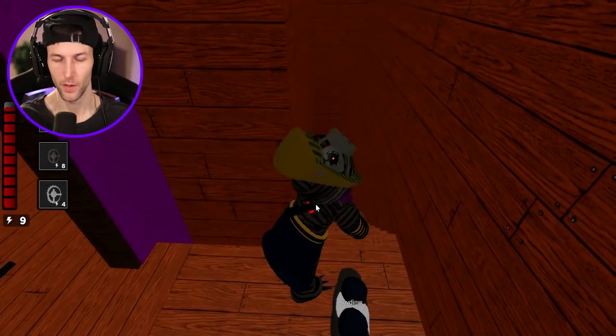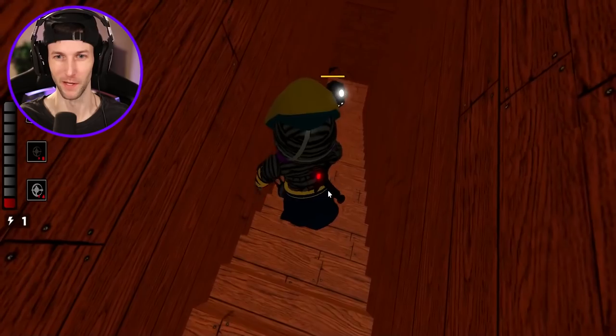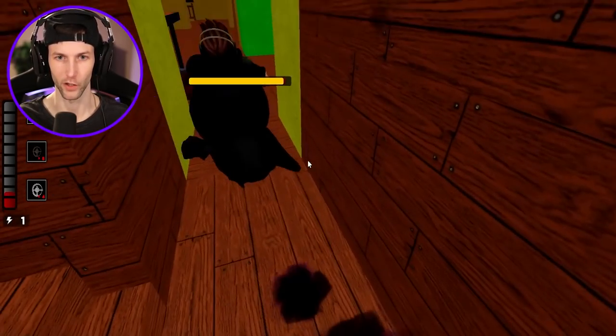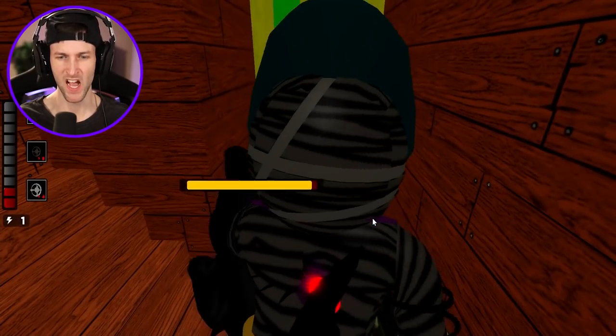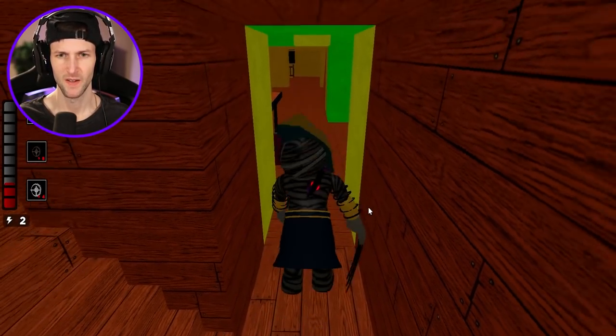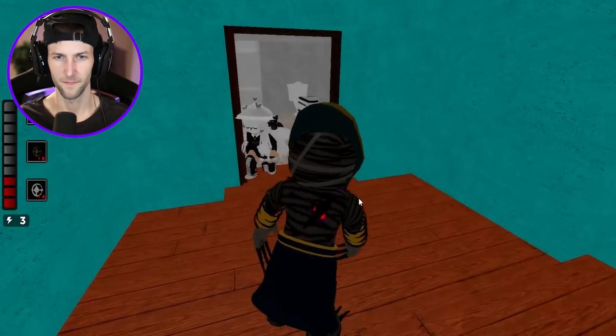You guys unlocked the basement — where do you think you're going? Should I send a crawler down in the basement? Crawler, go downstairs! That's a good crawler — bring him to me. We must feast. You guys are giving me all sorts of Piggy tokens today.